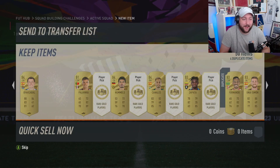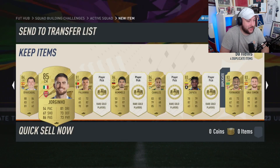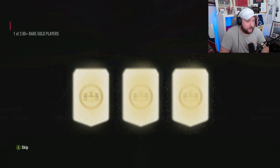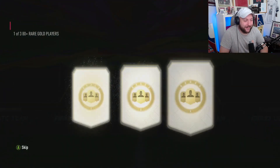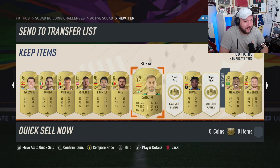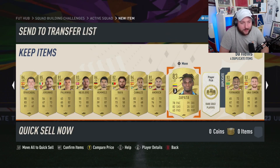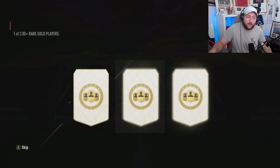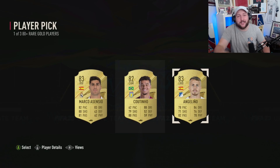Five left for one blue or moments. 85 Jorginho. It's not going to happen, is it? Rafa. Two left — we've got Romero already. And our last one. No blue out of 50. Hopefully your pack luck was better than mine. See you in the next one.